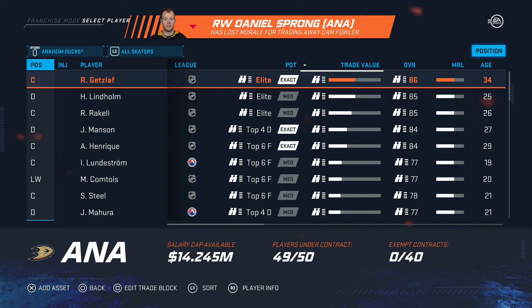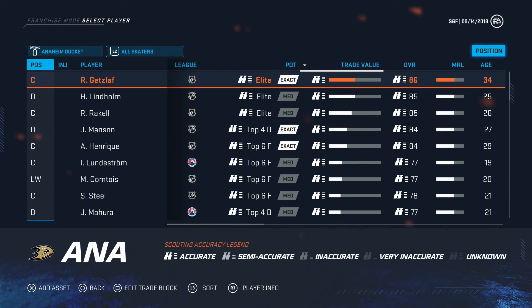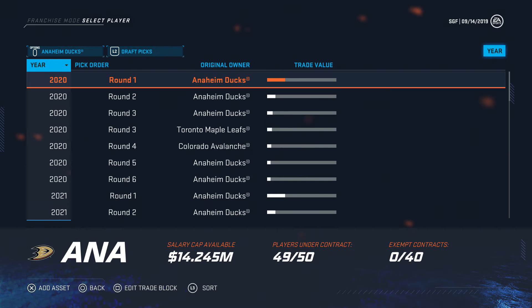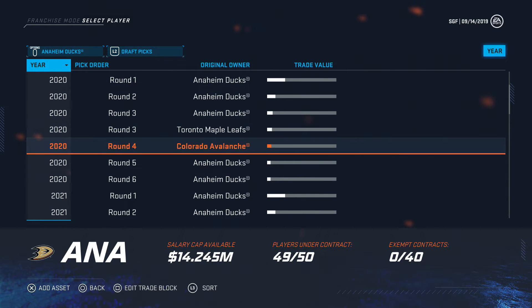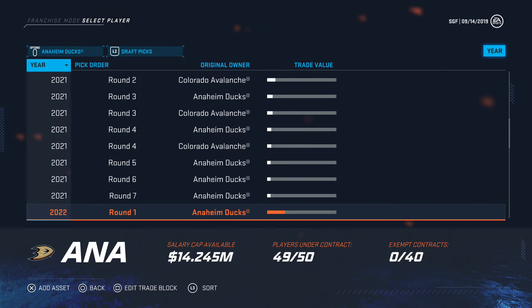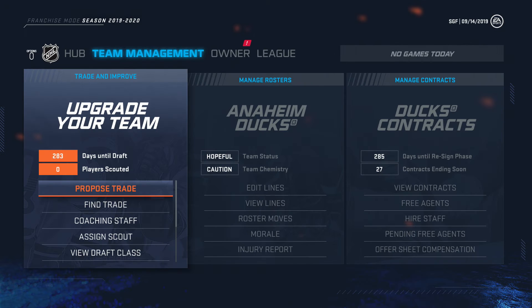Especially because we're a little bit in rebuild mode — not like a full rebuild, kind of. So let's take a look at our draft picks now: a first, a second, a third, a third, a fourth, a fifth, a sixth. And next year: a first, a second, a second, a third, a third, a fourth, a fourth, a fourth, a fifth, a sixth, a seventh. So we're pretty stacked on picks — that is good.